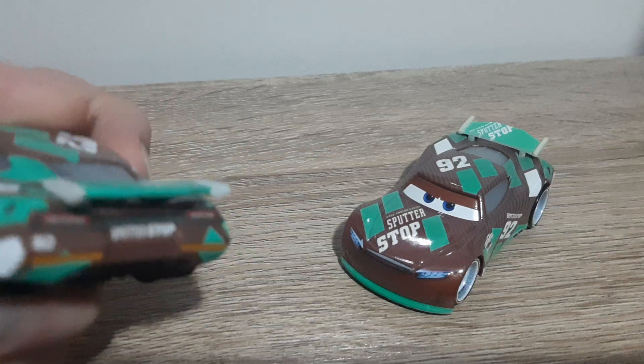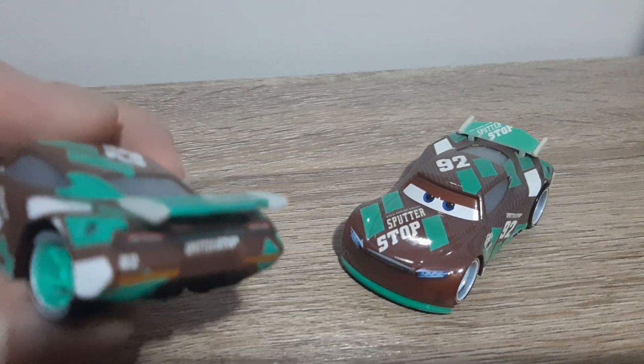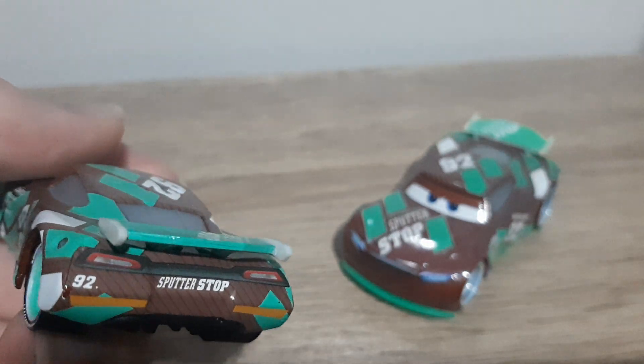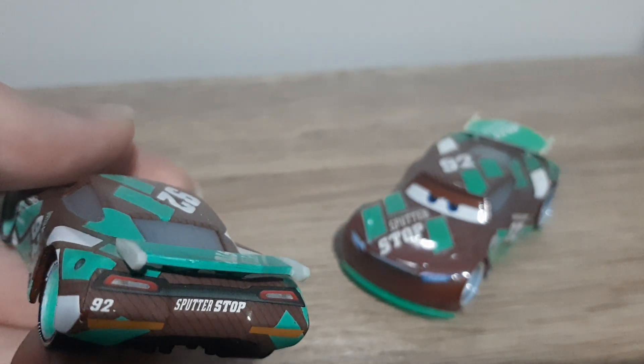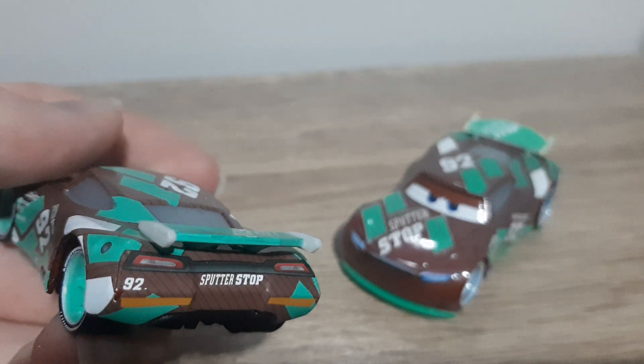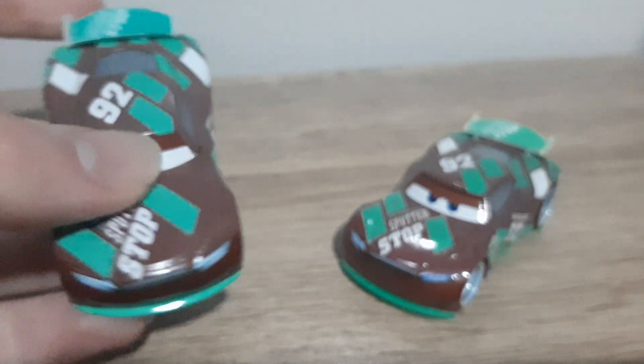There's the gas cap — I forget the exact term for it — the back headlights, 92, Sputter Stop, and the rookie stripes. Now we will compare this to the Thailand variant and see what is different.